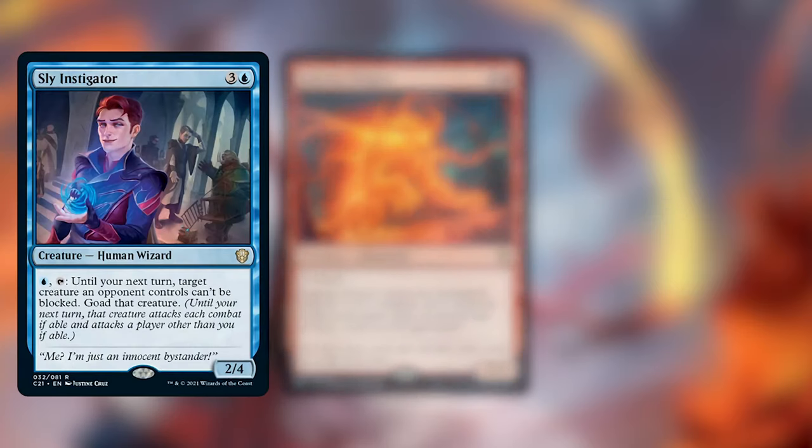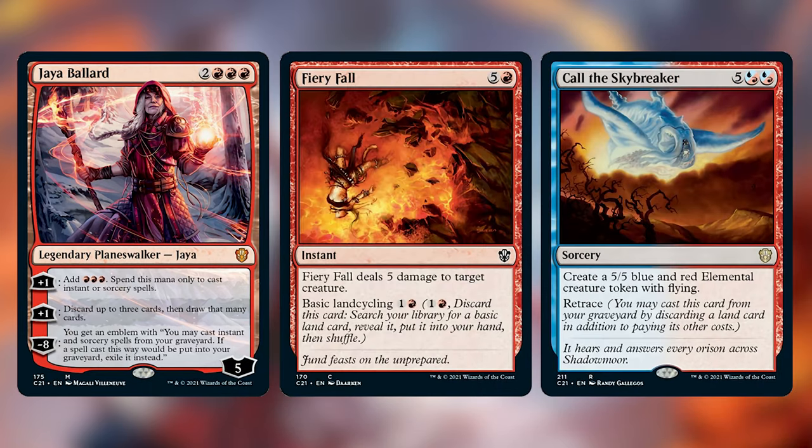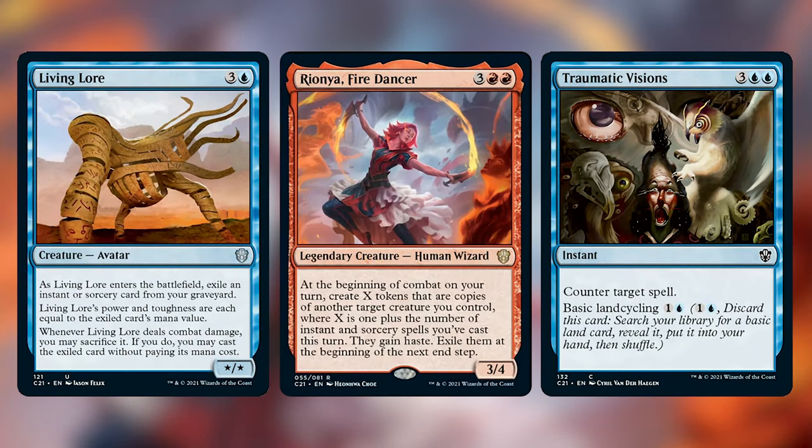Now let's go over the cards that I'm going to be cutting. I'm not going to go into too much depth as to why — overall, the cards I'm cutting are either way over-costed for what they do or don't really help with the strategy of casting instants and sorceries and having cards that care about them. So we're cutting Sly Instigator, Inferno Project, Zafai, Jaya Ballard the Planeswalker, Fiery Fall, Call the Skybreaker, Elemental Masterpiece, Apex of Power, Traumatic Visions, Living Lore, and Riona, Fire Dancer.